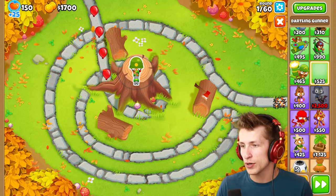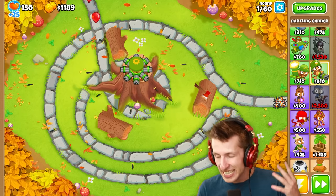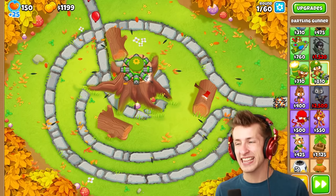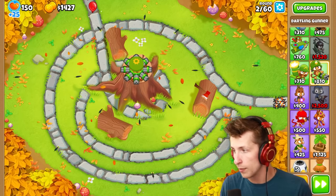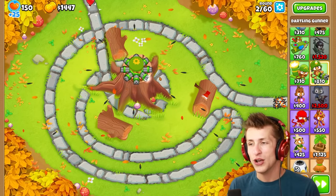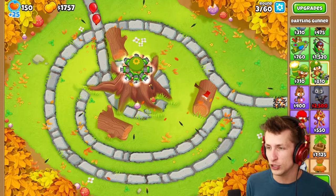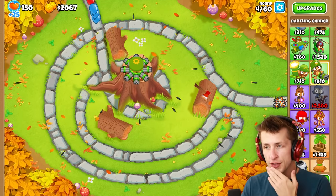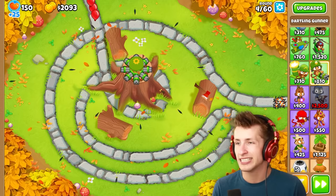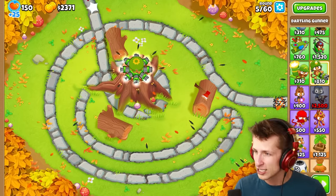So we're going to round 60 three times to try out each individual tier of the Dartling Gunner, because you can only have one down at a time because of how the mod works. So if we take our Dartling Gunner and put him down, he's immediately going to turn into a Dartling Tac Shooter. As we upgrade him more and more, he's going to become obviously stronger. I think the Ray of Doom and the bottom tier are going to have no problems, but the Hydra Rockets might have a little difficulty.